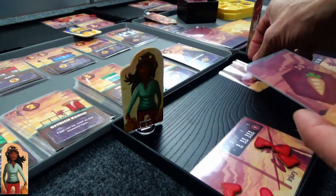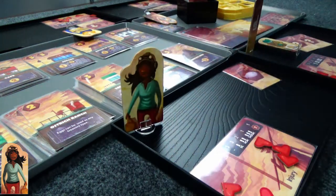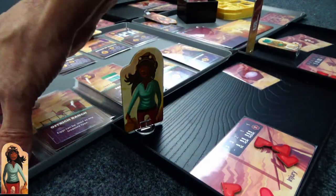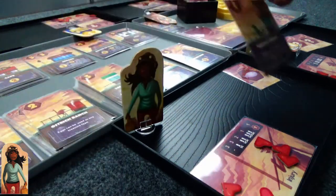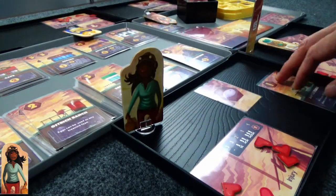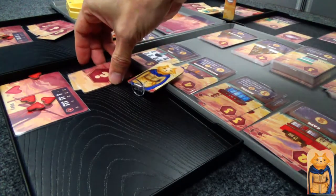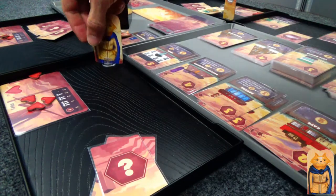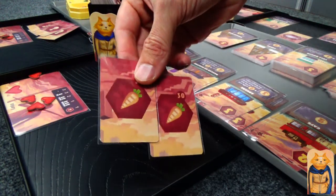Goggles Girl is not passing. She's going to spend this carrot to buy something — she's going to buy the reptile stable. If she returns home, she draws an extra treasure and puts one in. The great thing about this card is you can kind of mitigate the ratio of those treasures. Next up is Cat, who drew two carrots.